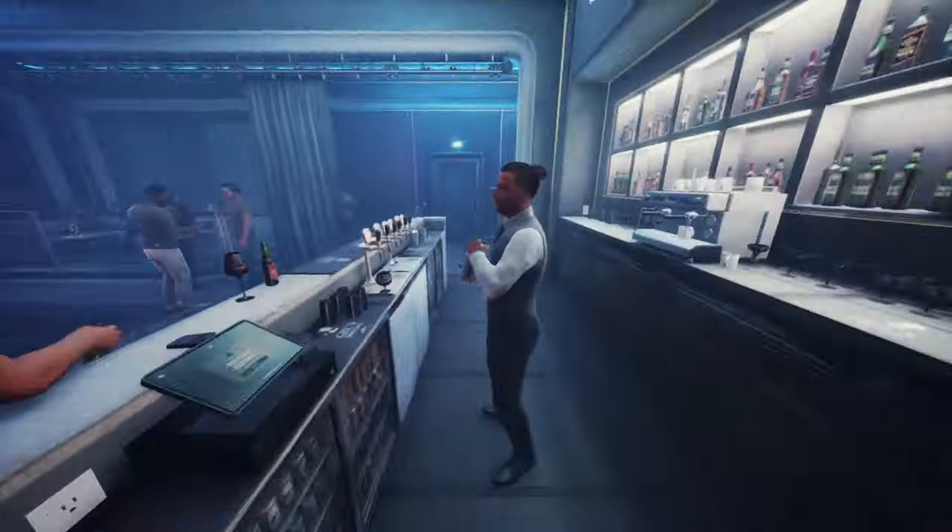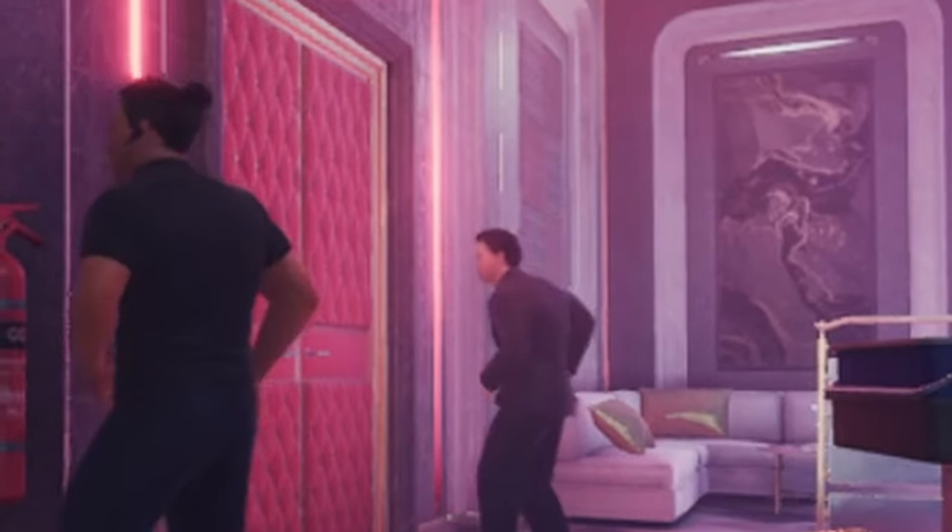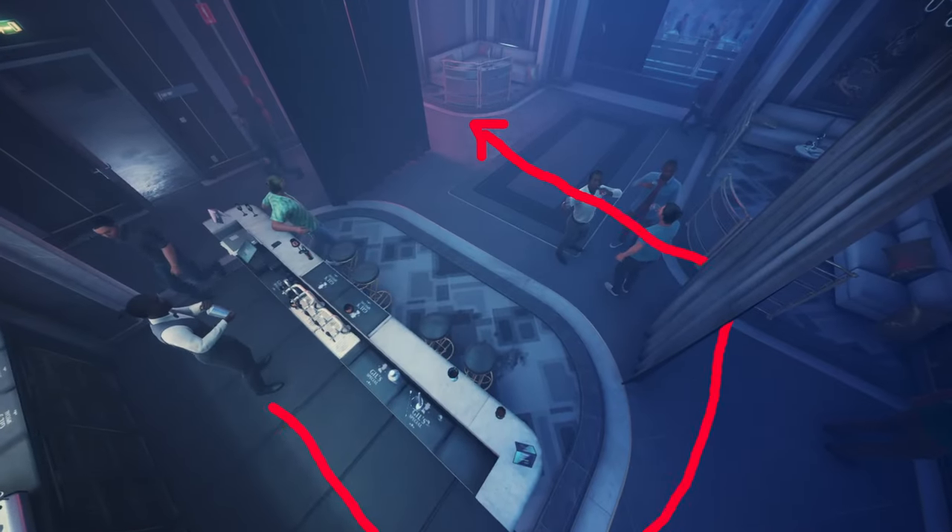Open this door, sprint to the bartender, and crouch. Sprinting in a secure area alerts the guards, so the bouncers will start walking toward you behind the bartender. As they do that, run back around them and snatch the blue keycard to open this door.